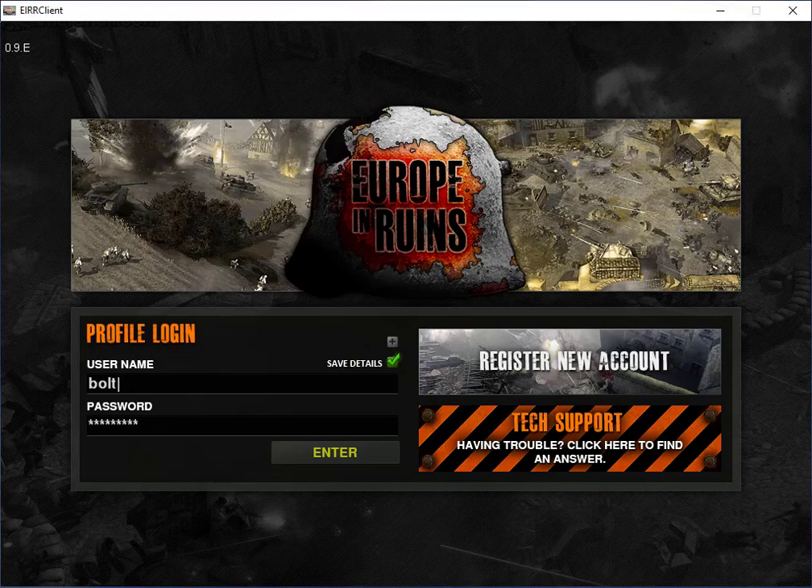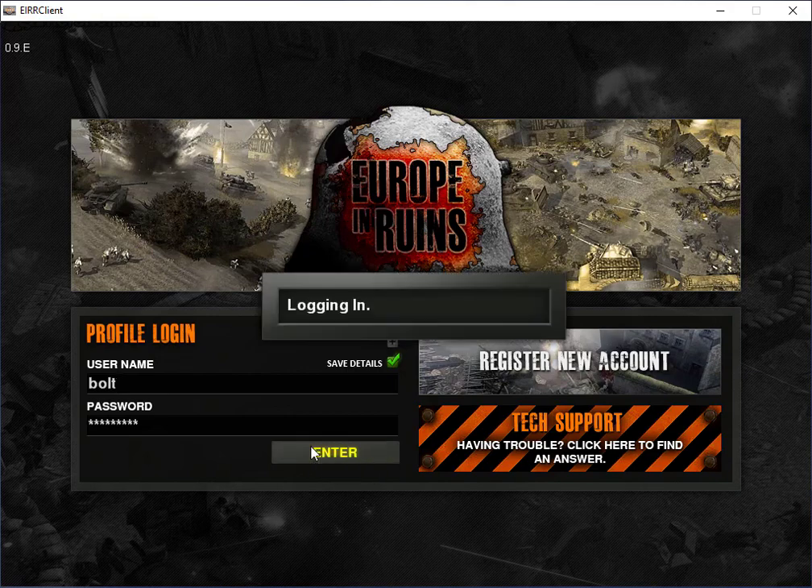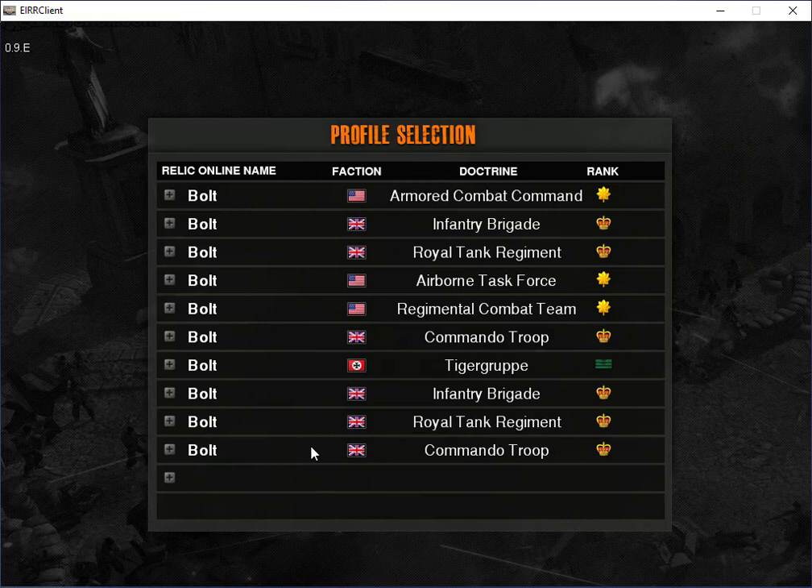Hey guys, welcome. This is after you got your installation and everything set up. I'm going to show you how to make a company and get in the game and have a little bit of fun. So we're going to go ahead and log in with our account details. Now these are just our account details — it will explain that all on the forums and I'll show you that later. I'm going to go ahead and hit enter and get in there.